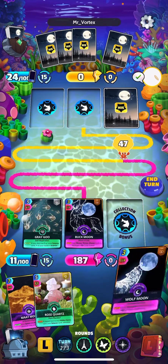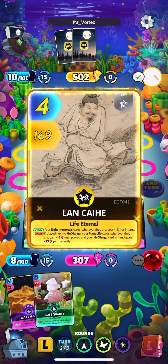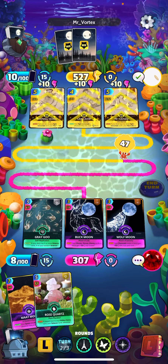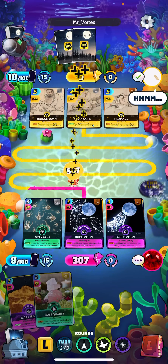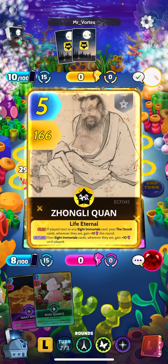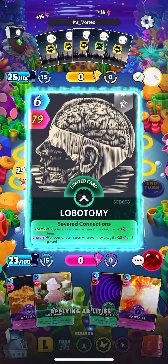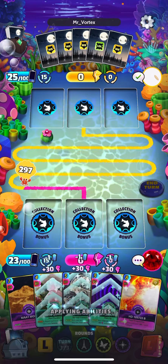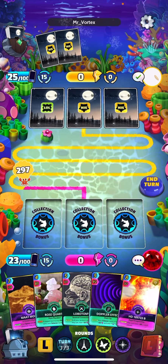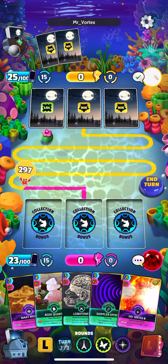Let's get our Gray Goo back and just drop these two — hold onto Rose Quartz, and we're not playing Mons obviously. Good turn for him — 500. So we're gonna be behind, probably not gonna win this round. Immortals might be a little too strong for this deck, we will see. This is my first time going up against Immortals with this deck. I'm kind of thinking of just conceding this round here, stockpiling my energy a little bit better.